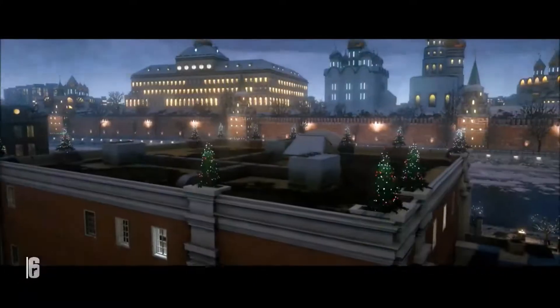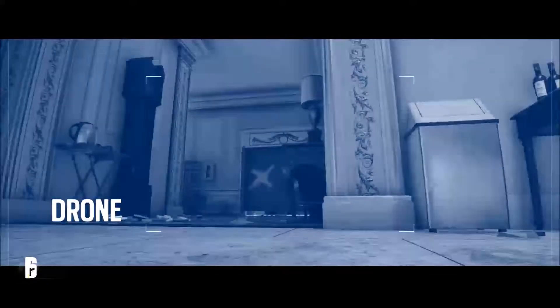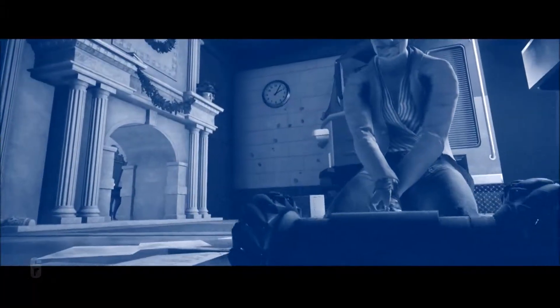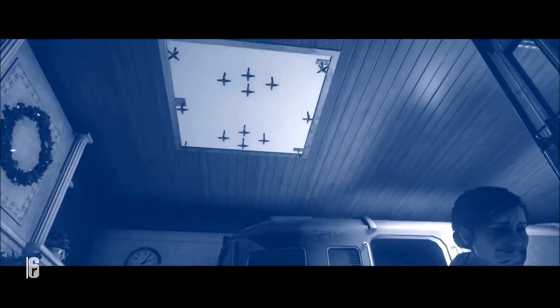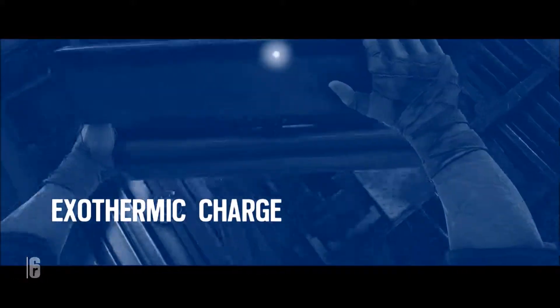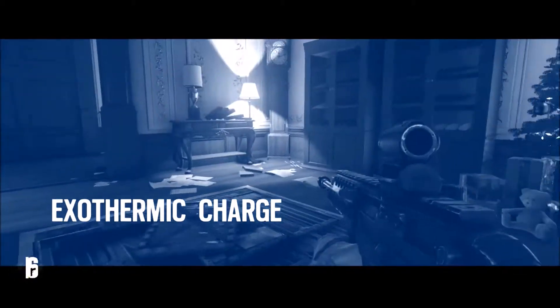Due to the heavily fortified nature of this location, we have very limited intel. You need to recon the site to find an insertion point. Locate the hostage and plot a path to the target. Thermite is equipped with Brimstone, an exothermic charge that can cut through metal, granting you access through heavily fortified walls and floors.